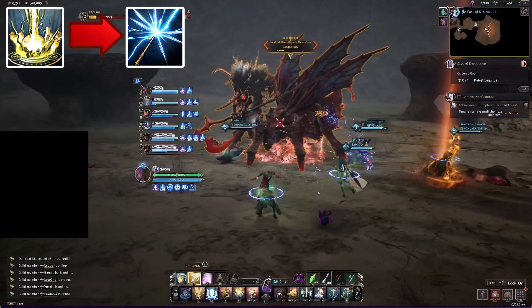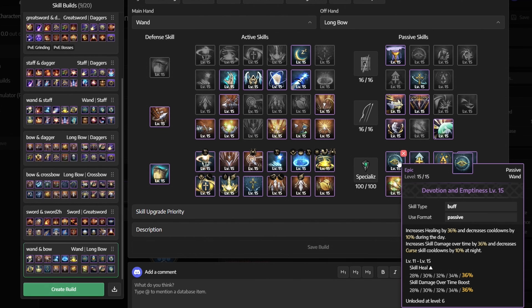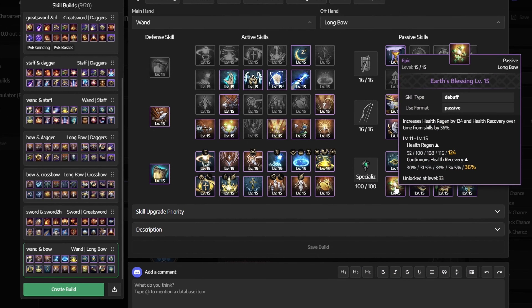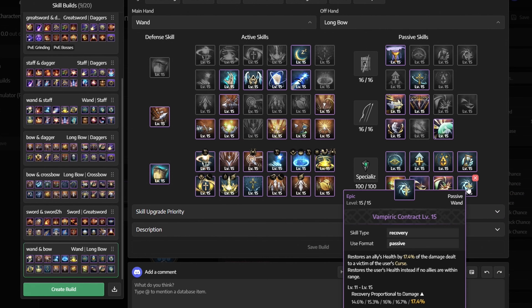For passives we want to go with devotion and emptiness, noble revival, selfless soul, brad's beacon, earth's blessing, roxy's arrowhead, sniper sense and vampiric contract.